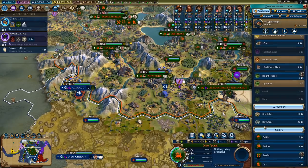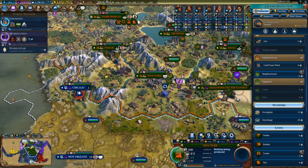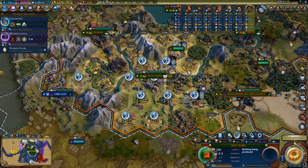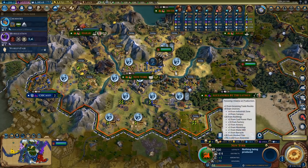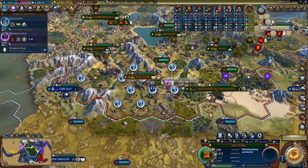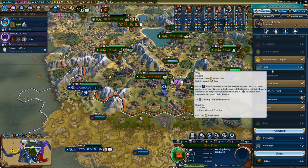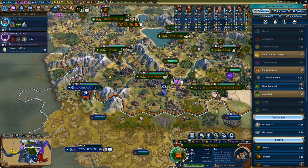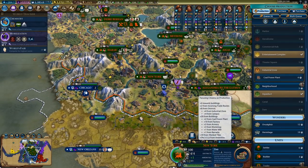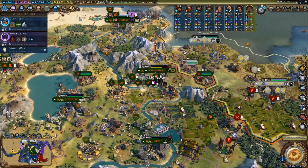This city needs more food — it's not doing great. I can't really get food right now; I might have to swap some tiles around. Let's get this one. I still want 13 population in here, but I think that will have to wait. Let's get the zoo to get some more amenities.